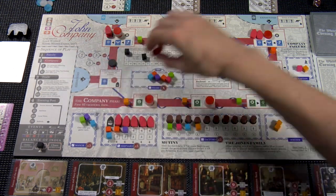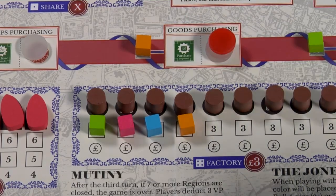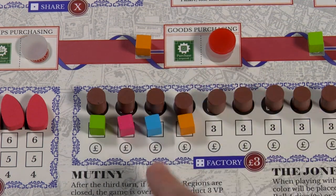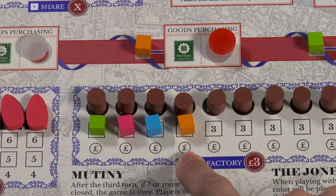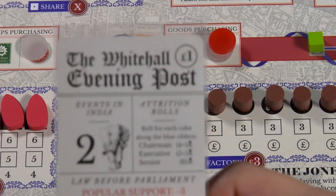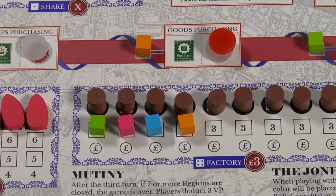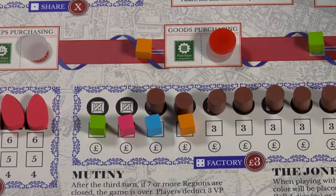Once purchased, any ships bought are sent over to the director of trade, and the money is sent to the bank. Goods purchasing works very similarly to ships purchasing — the player in that office must spend as much money as they can purchasing goods. If players have their goods bought, they get the price of the good instead of a flat one dollar. At the start of the game, the price of goods is two, as noted in the discard pile for the evening postcards. As the game goes on and evening postcards are discarded, the price will change as noted on the top right of the card. The goods are then sent over to the director of trade for distribution later.